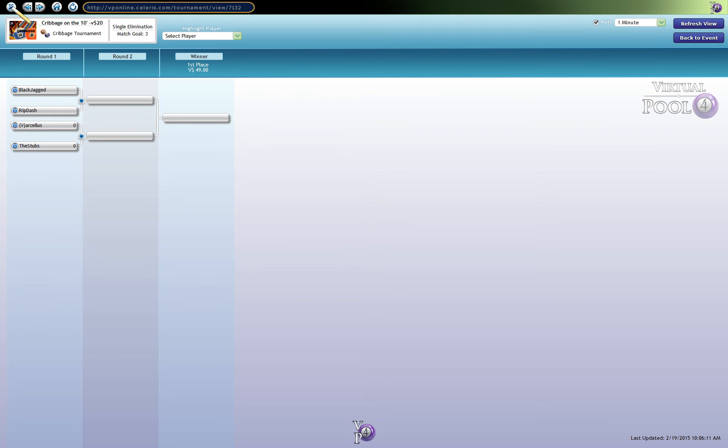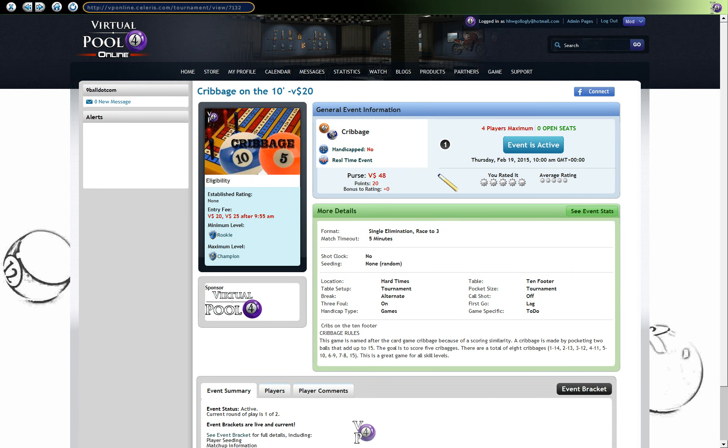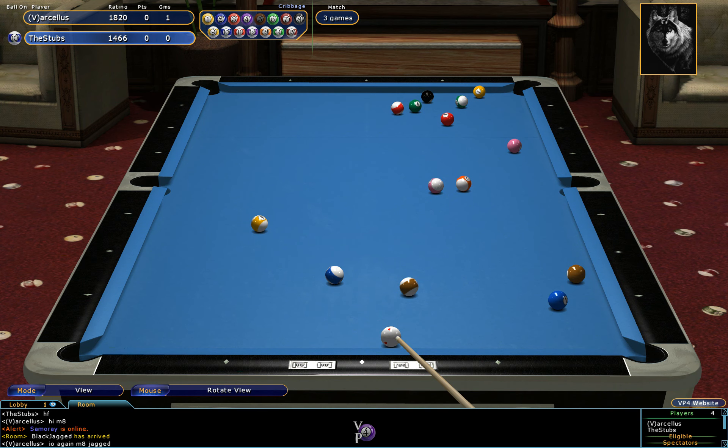Let's have a look at the tournament details and go to the main page. We see that it's a single elimination race to three in all rounds. Marcellus is in the lead by one rack to nil, and let's see how the Stubbs plays. This is someone who's fairly critical about how people play a particular game if they don't play it to his particular liking. We'll see how he plays.